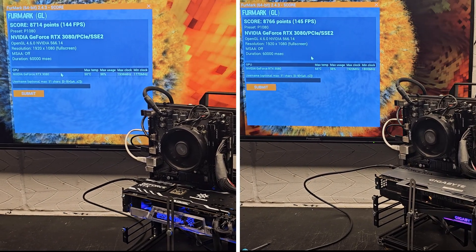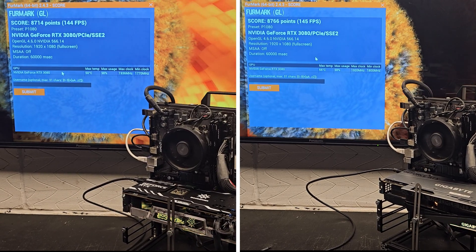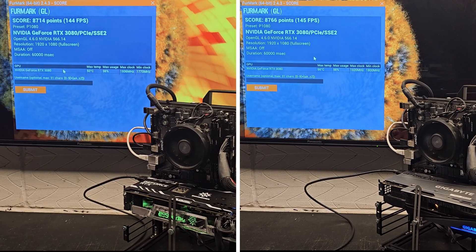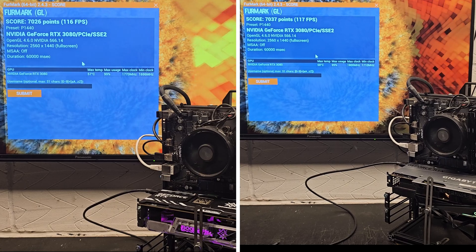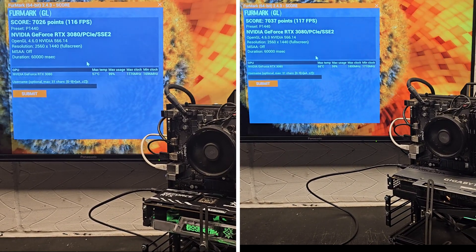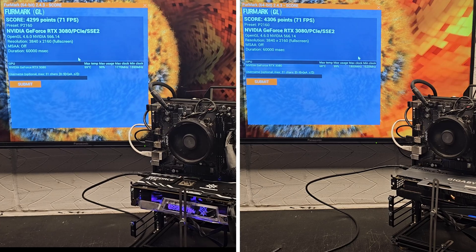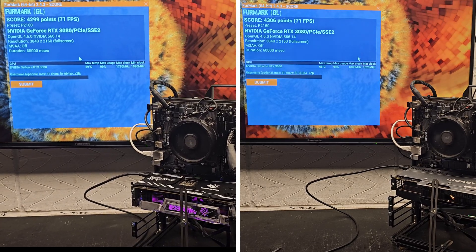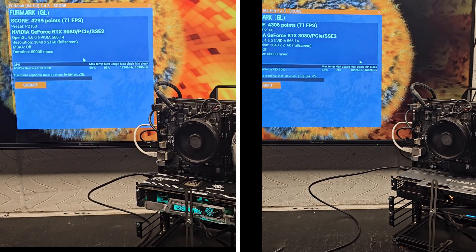First up, I'm going to use FurMark. I'm not going to do a huge amount of benchmarking here, but you can see this is running 144–145 FPS at 1080p. At 1440p we have 116–117 FPS, very very close together and well within margin of error between the two GPUs. And finally at 4K, we have 71 FPS and 71 FPS — exactly the same. So in all benchmarks, both GPUs are the same.